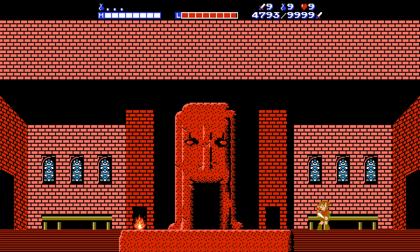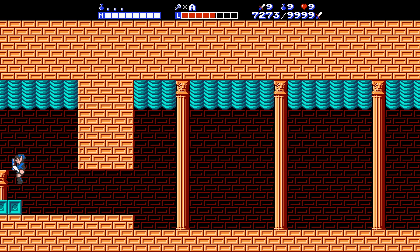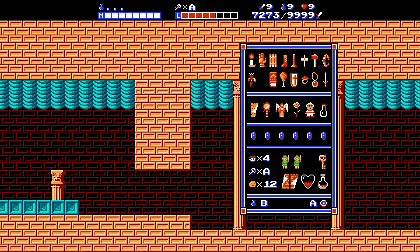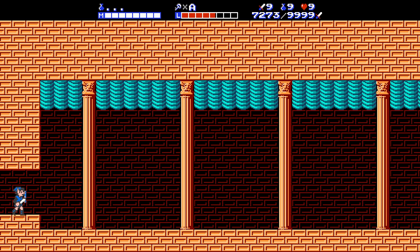Interesting change I just noticed: I got the skeleton key, and if you watched yesterday's video, you know it normally goes right below the power glove at the top. But now it's above our magic container in the bottom section. That must mean there's a new item we get after we beat Dark Link, underneath the power glove — so that's interesting.